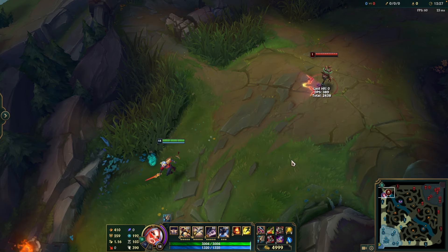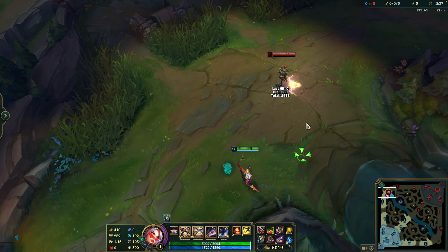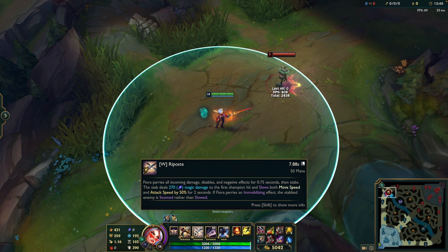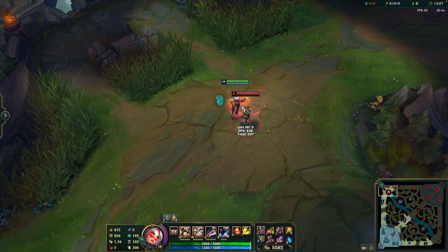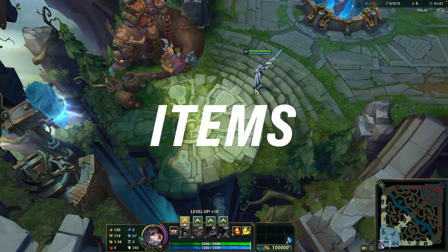One more thing about Fiora's lunge: you cannot Q-Flash — in the middle of your Q animation you are unable to Flash. However, you can Flash then Q to cover a little more ground and reach vitals. It's not as clean, but it works when needed. Also, you don't have to go the full range of your Q. You can Q very close to your character model for a very fast, instant proc. If you're already on top of your opponent and not trying to close distance, a short quick Q will get damage off much faster than doing the full long lunge.